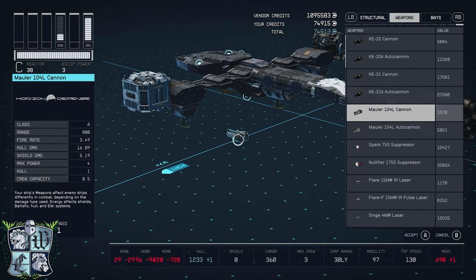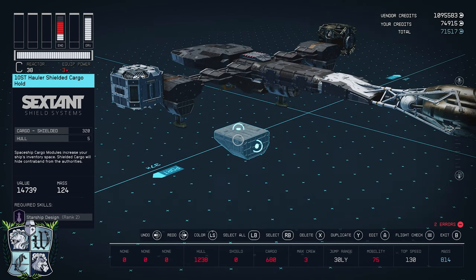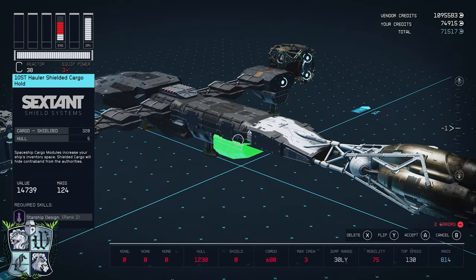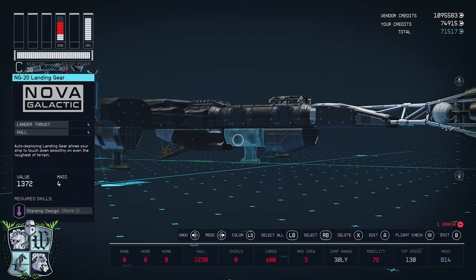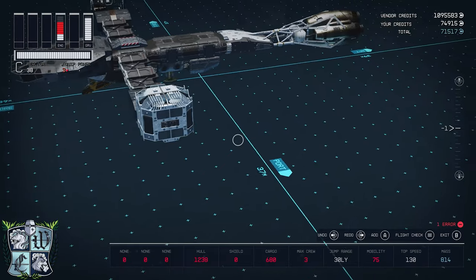Next I'm going to the cargo tab and grab this 10ST hauler shielded cargo hold. We'll flip that to the aft configuration and put it right under there. Together these three parts will form sort of a belly of the Dragonfly, which looks really cool in my opinion.